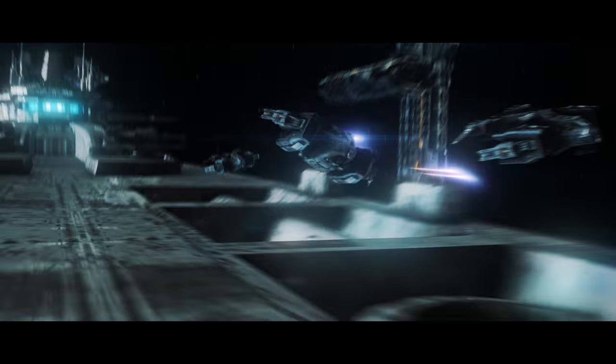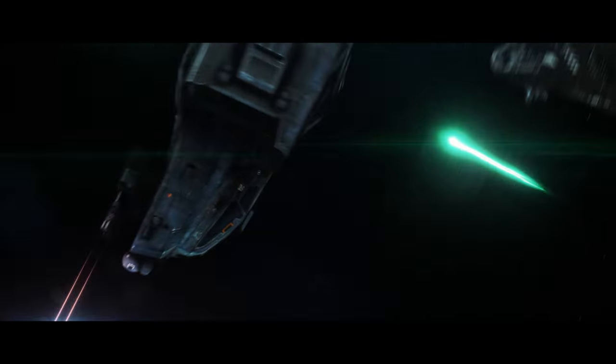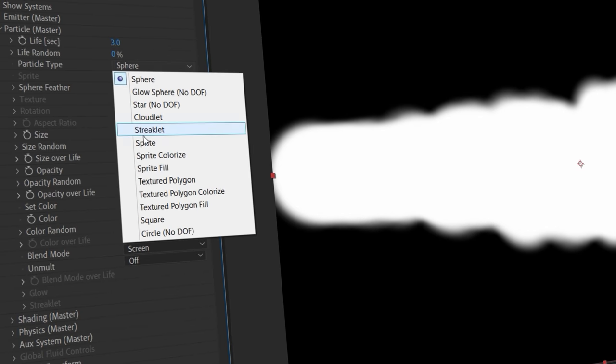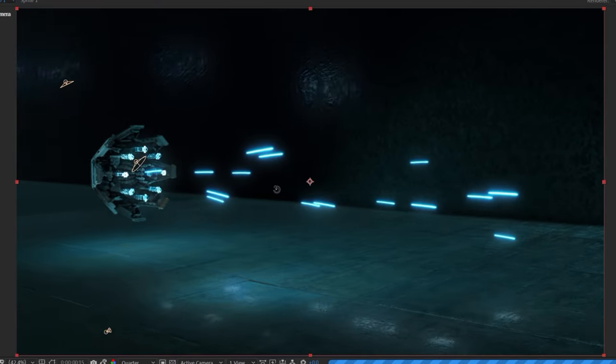Then we have bullet trails. These are for your quick laser blasts and can work great combined with the muzzle flashes. These effects are placed in the center of the frame to make it easy for you to use along a motion path, or as a textured sprite if you want to use them for particles, which is a great way to get multiple bullet trails in just a few clicks.